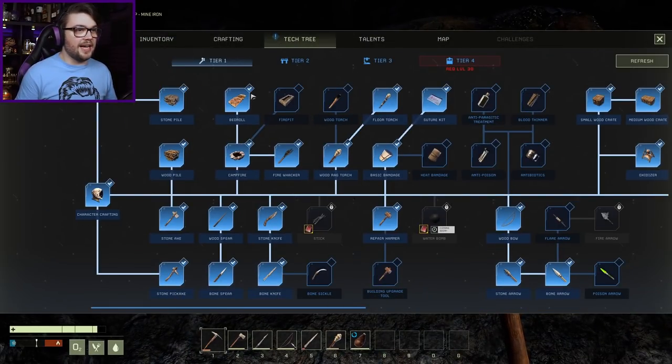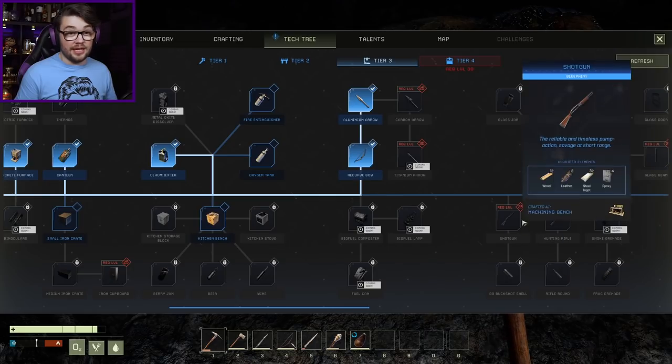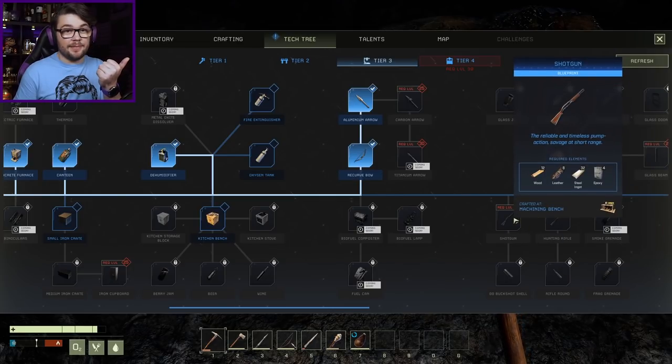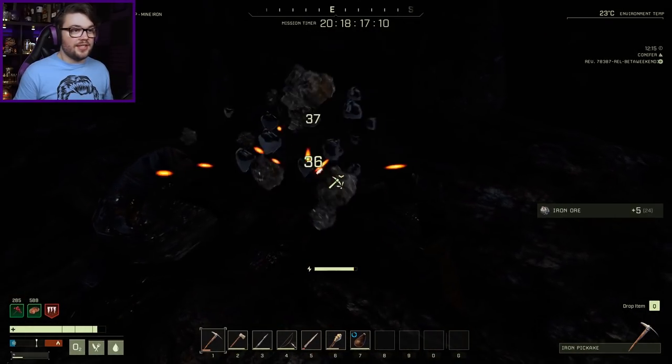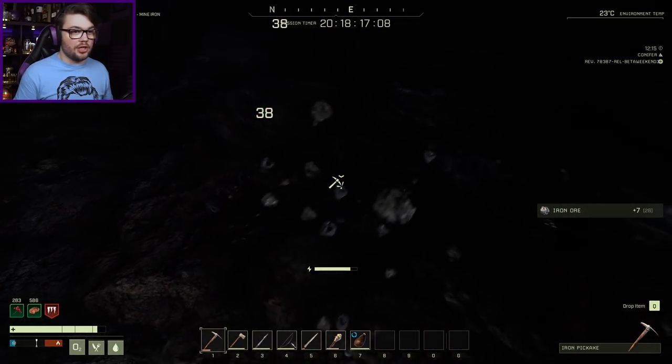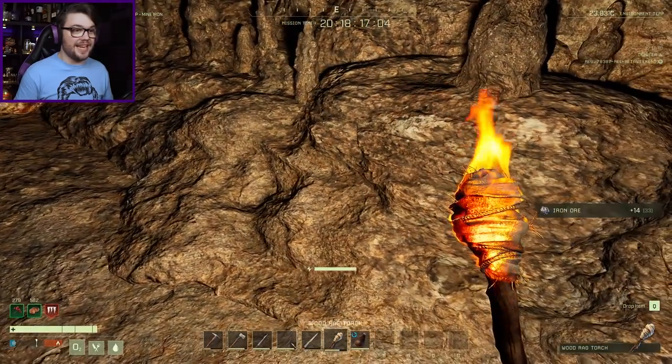After I get that done - tier three. What level is the shotgun again? I need another level up actually - I just need the steel ingot. Once I'm there, I'm good. The first 32 steel ingots I get are going into a shotgun. I know I need a steel pickaxe, but I just want that boomstick.